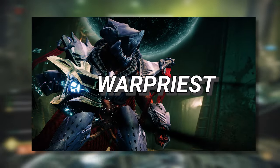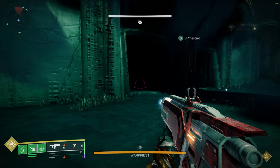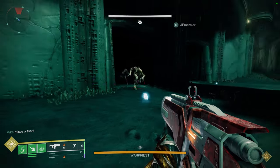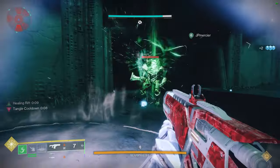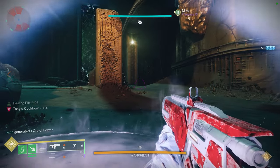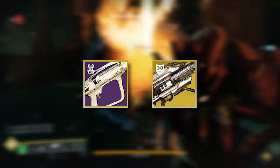Now onto the healthiest raid boss in the entire game, Warpriest. Since the damage phase is relatively long at around 45 seconds, you will ideally want two Well of Radiance Warlocks and the rest is up to you. Gathering Storm, Blade Barrage, and Needlestorm work great here, and for most of these raids I would strongly recommend against running a tether hunter — instead assign someone on Tractor Cannon, preferably someone running a damage super to complement it. For weapons, rockets work best here, so make sure you have one player running Gjallarhorn and you should be all set.